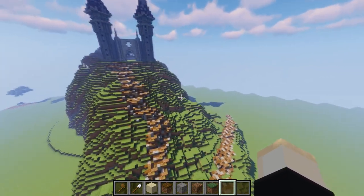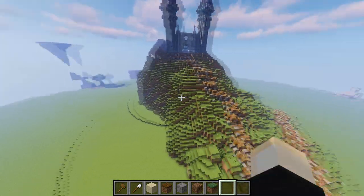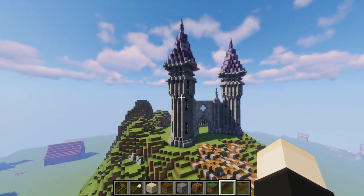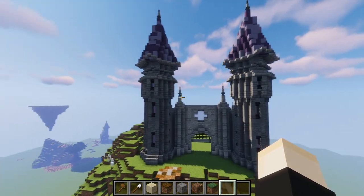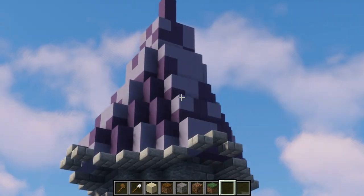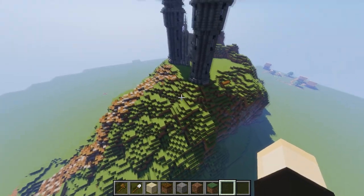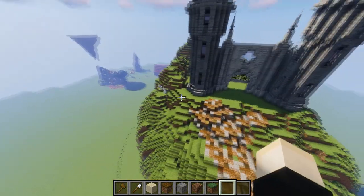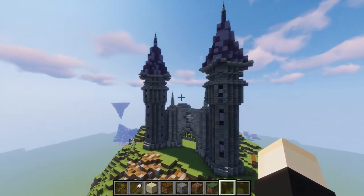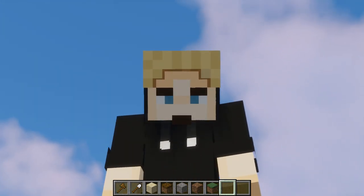If you made it all the way to the end, you get a little sneak peek of my next project. I'm working on a huge custom mountain with a big castle on top — this is as far as I've gotten so far, but I'm pretty proud of it. Let me know what you think about the block palette and theme — is there too much stone? Do you have any tips for the WorldEdit brush on this mountain? Send me your tips! I'll see you in the next video — peace out.